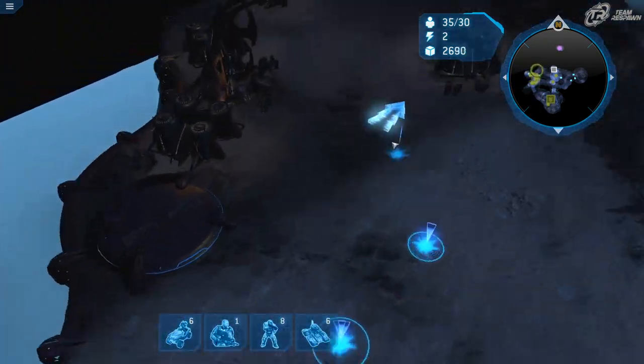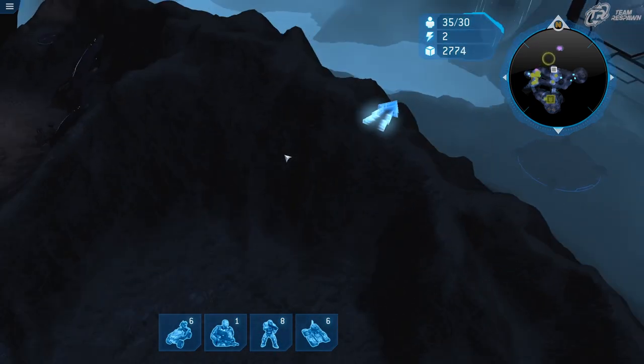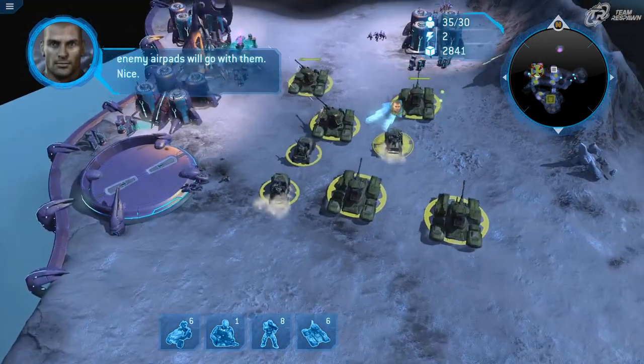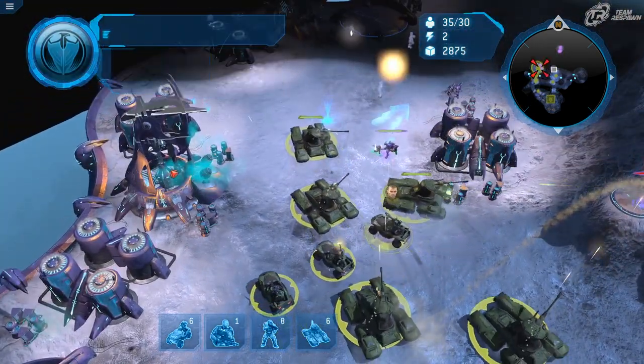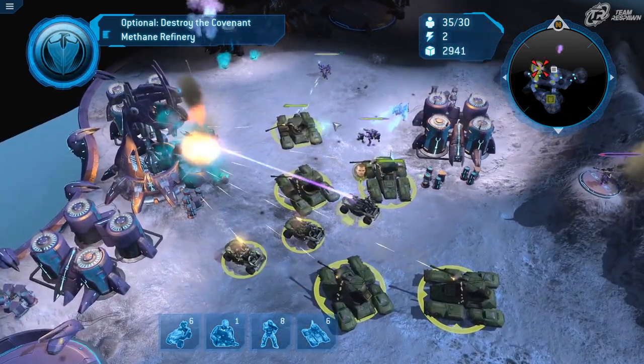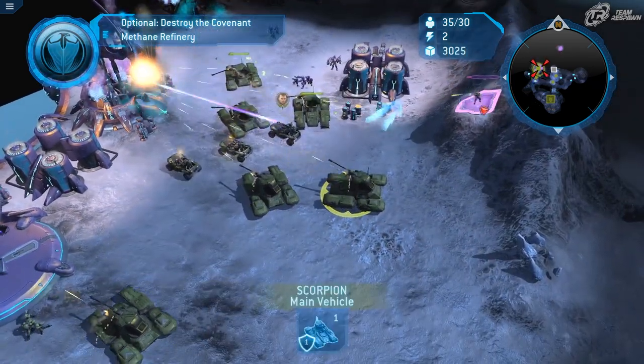Great, let's move forward. We'll head over to the Relic Approach and destroy the Covenant methane machinery — as we all know, the Grunts are big into their methane.